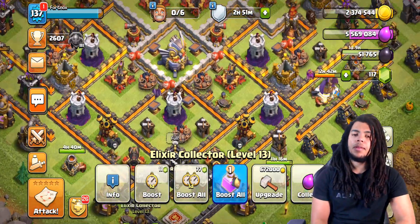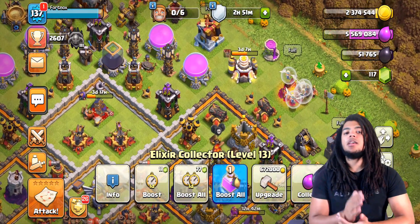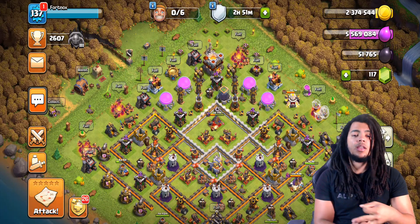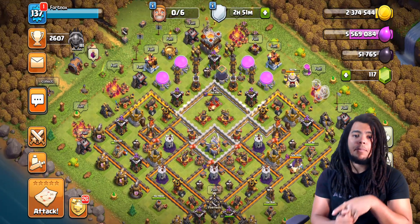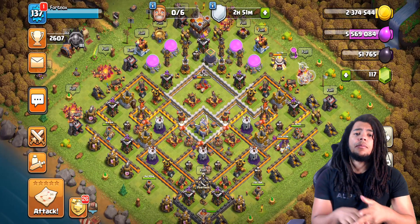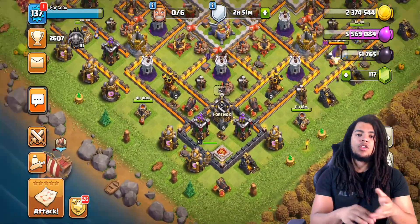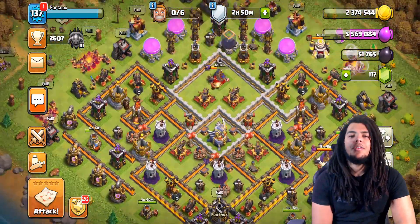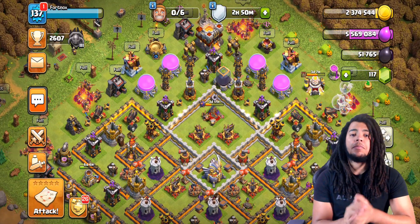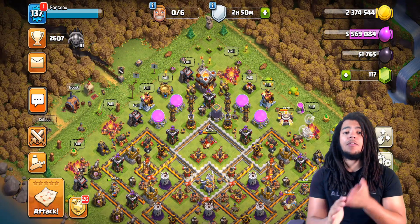You can also get a training boost for one gem during those events — when they occur, take advantage of them. Make sure they're on all the time, especially if you're playing for that training boost. So to summarize: number one, builders; number two, battle machine; number three, training potions; number four, clock tower potions; number five, heroes; number six, clan castle donations; number seven, pumps and boosts.